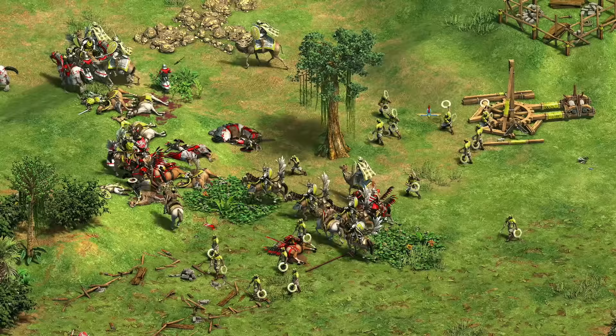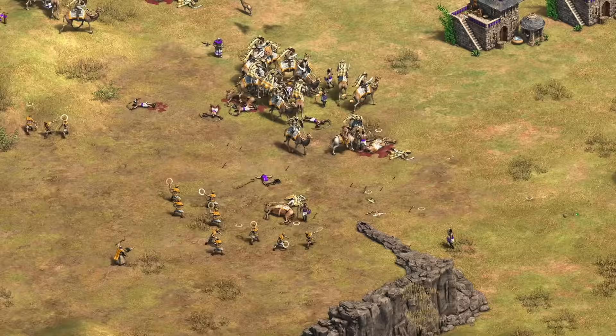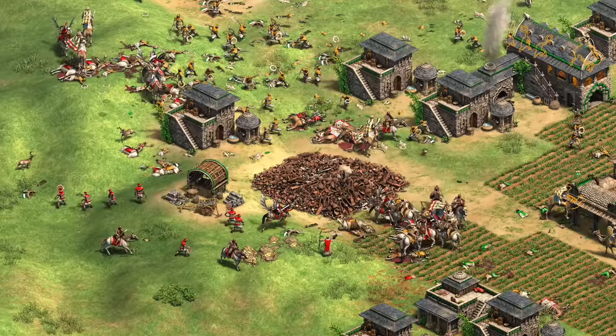Hey guys, Spirit of the Law here. In this video we're going to be taking a look at the Chakram Thrower — how good it is and how it stacks up compared to existing ranged melee infantry already in the game. This is the Gurjaras' castle unique unit, and visually I think it's one of the cooler units that we have. It brings me back to a fun scene in Tron Legacy, so I love this unit immediately.